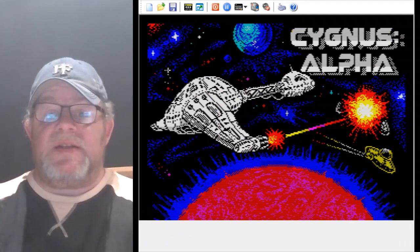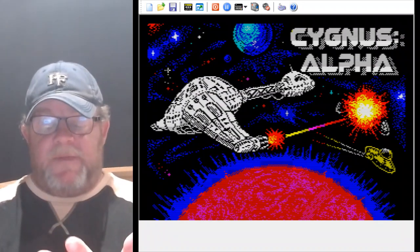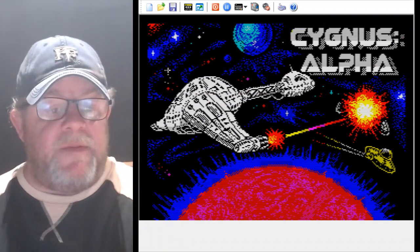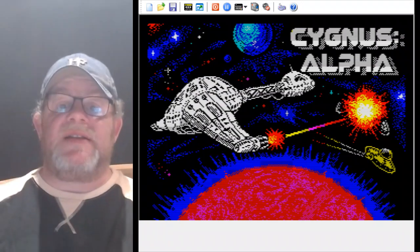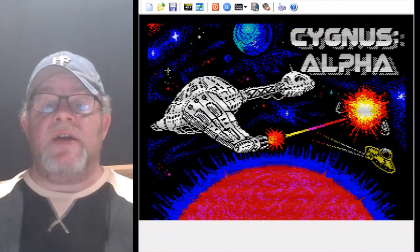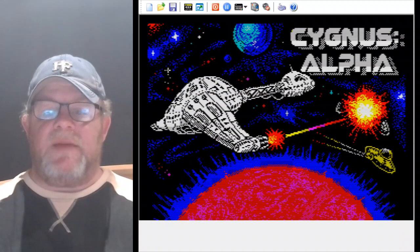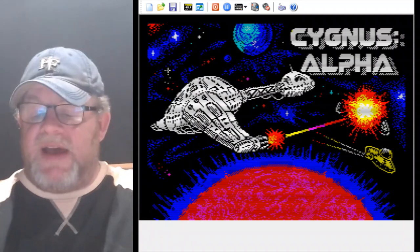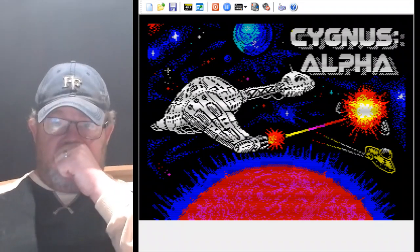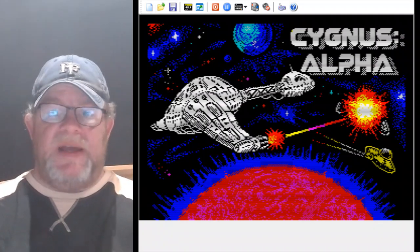It's a cross between space trading and space shooting. I'm going to give you a very quick look at the game, an overview of some of the controls — by no means in-depth, just to show you what the game's like so you can decide whether or not you want to buy it. It is completely free to download, and on the 1st of December I will put a link in to download the game. We are aware that Cygnus Alpha is the name of something that appears in Blake 7.